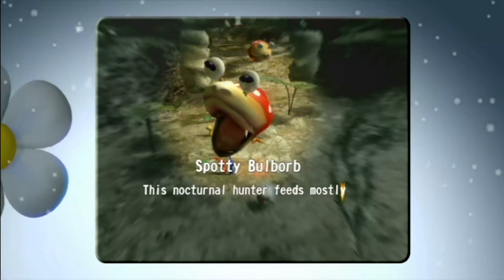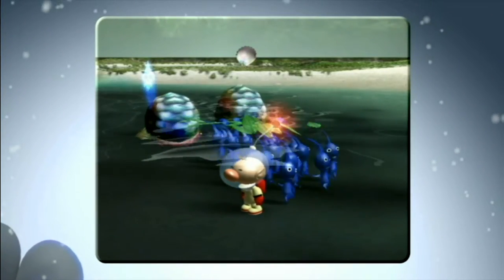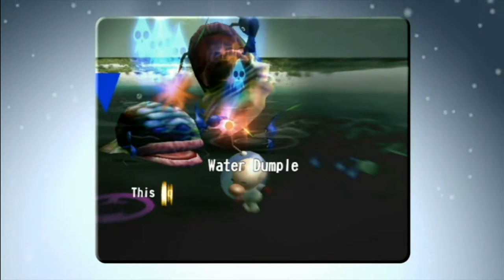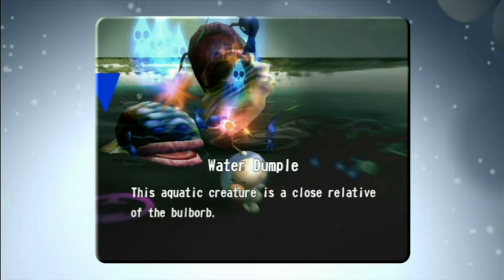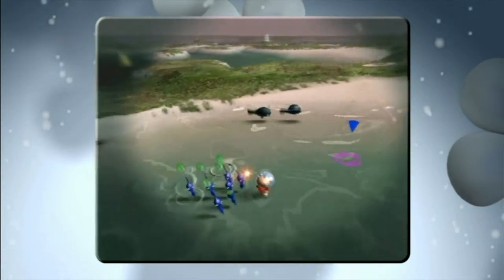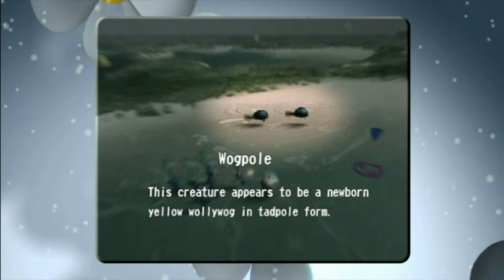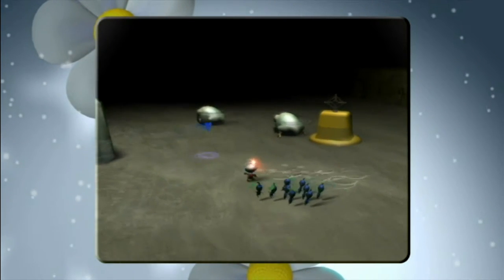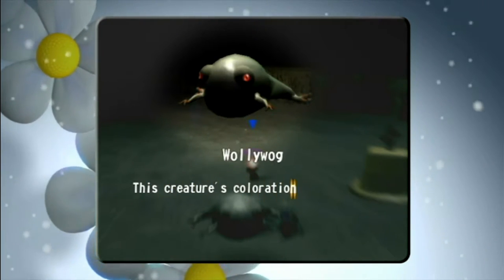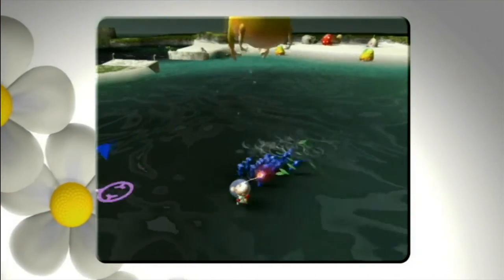I think the Bulborb model also looks slightly different — a bit more slim in a sense. Also a Pearly Clamclamp here in the Distant Spring, which would make sense — you'd think Pearly Clamclamps would be in the big water area where clams usually would be. This area also seems a lot more barren, like a lot less anything in the scenery — just sort of void. Again, it's a beta version, so I'm not judging. But it's interesting that they didn't film this in the final version. I guess they needed to get the game done for the GameCube launch, so they did things ahead of time, and when they made massive changes they didn't have time to re-record the whole thing.